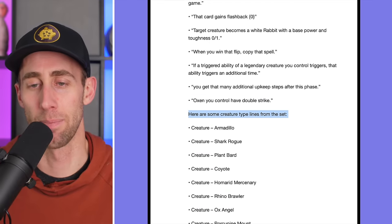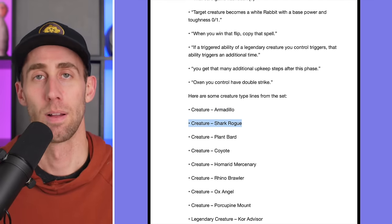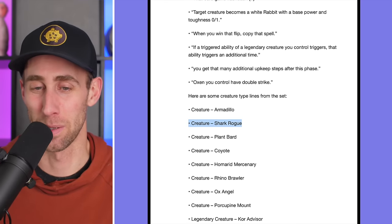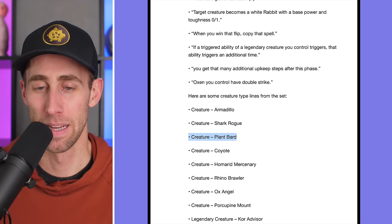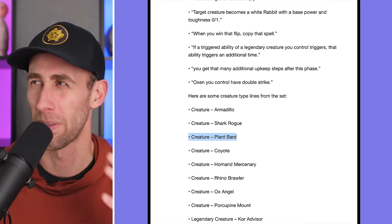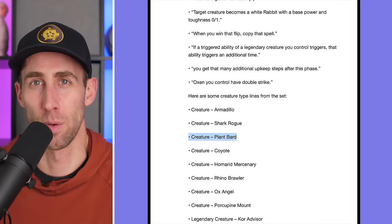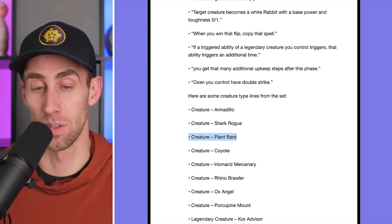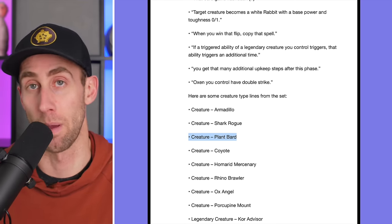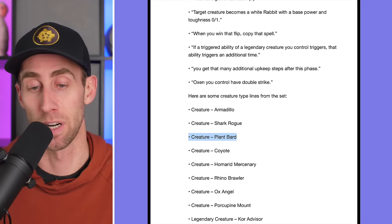Here are some creature type lines from the set: armadillos — we're getting armadillos — shark rogue, anyone remember Street Sharks? Plant bard — and actually, they've revealed humanoid cactus creatures, so I'm assuming this is a bard that's a cactus humanoid. That's pretty spicy.